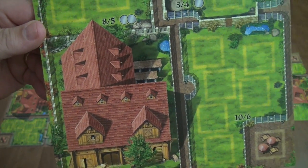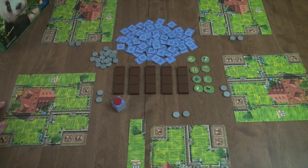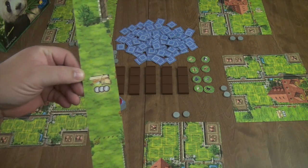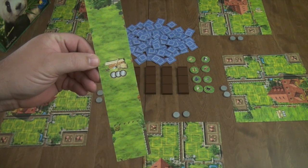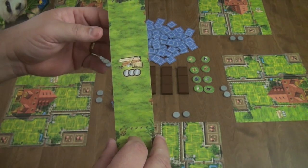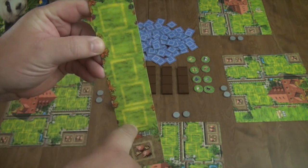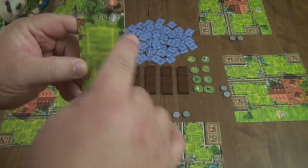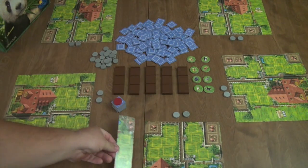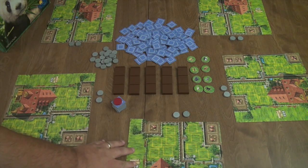This is your barn, where extra animals not in pens will go. If you ever pay three money for a money action, you can turn over the add-on board and it becomes another pen. You can score nine points if you fill it up, or five if you get all but one, with a bonus of one coin for finishing it during the game. You start with it flipped over since you must purchase it.